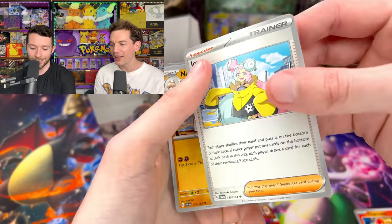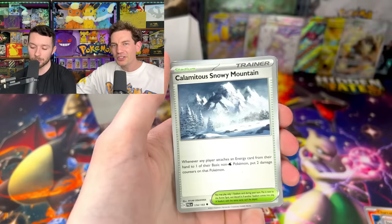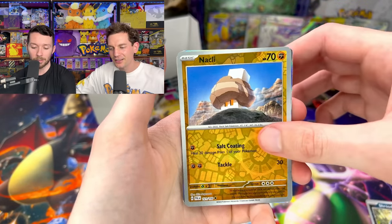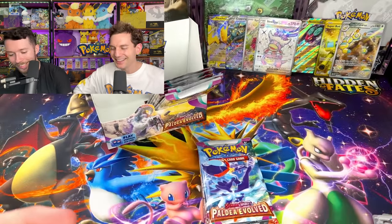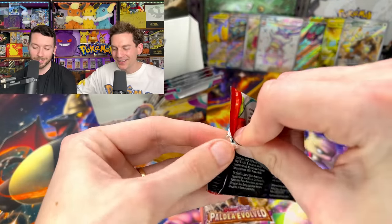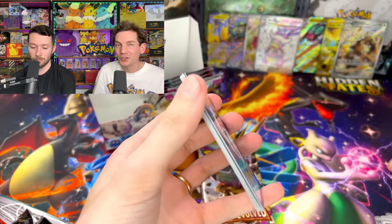Right there — for those that don't know — is probably gonna be the most expensive card in the set. Most likely. How much is it going for in Japanese? So it's still like over a thousand dollars. Wild! We do have the Tinkaton though — your favorite is good. What is going on? They printed all the Unidentified Leaf energy. Oh my gosh — it gives you the pack.